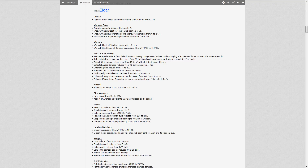Let's go to the Farseer — there's only one change. It's similar to the Chaos Sorcerer's change: the Shuriken, her default ranged weapon, has been buffed. The Shuriken pistol's DPS has been increased from 2.47 to 8.5. It just makes her more effective at chasing down and peeling off units that are trying to kite her. The Farseer has always been considered the weakest tier 1 hero, so maybe that change will benefit her.